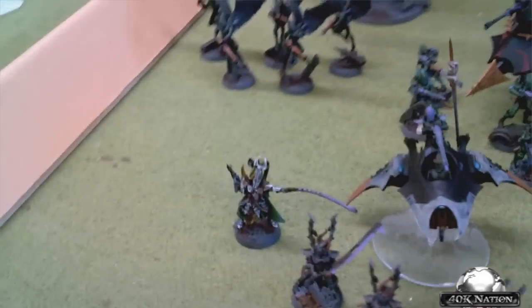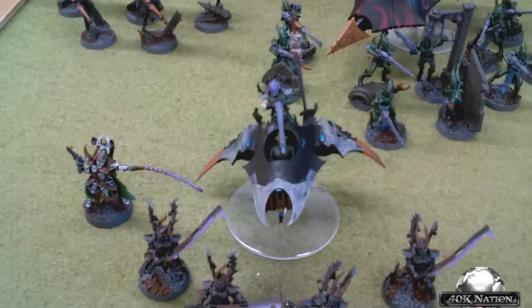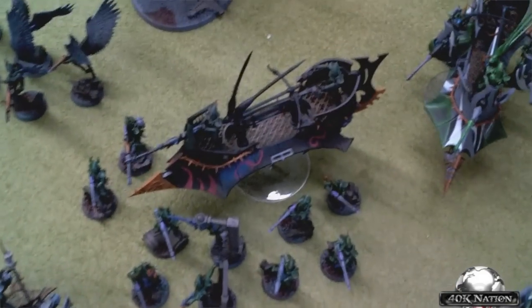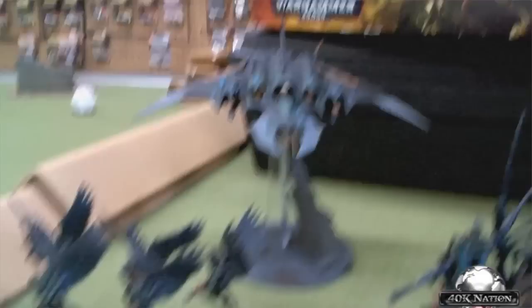My Archon has a Venom Blade, Phantasm Grenade Launcher, Shadowfield, Combat Drugs, and Haywire Grenades — riding in a Venom with 4 Incubi, Dual Cannons, and Grisly Trophies. Two 5-man Witch Squads with Grenades in Venoms with Dual Cannons. One 6-man Reaver Jet Bike Unit with an Arena Champion and 2 Heat Lancers. Ten Warriors with a Splinter Cannon and Blaster in a Raider with Splinter Axe and Night Shields. Another Raider with Night Shields and Grisly Trophies. Ten Warriors with a Dark Lance and a Blaster. A Ravager with Night Shields and 3 Lancers. A Razor Wing with 4 Stock Missiles and 2 Disintegrator Cannons. And 5 Scourge with 2 Haywire Blasters. That's 1,500 points.